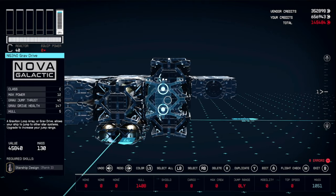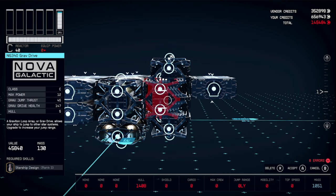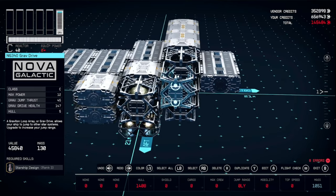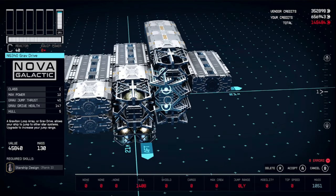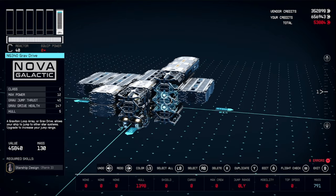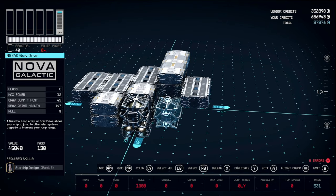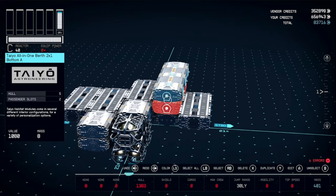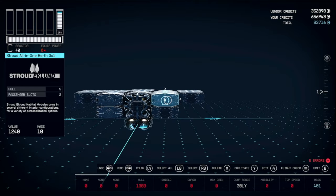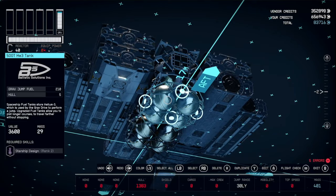Now if the grab drive appears red during duplication, what you should do is change your camera angle — you may have to change it a few times. This works consistently on console, and I believe consoles are locked to 30 FPS. So you could try dropping your FPS down if you're on PC and having trouble. Not sure if that'll work since I can't test it myself, but if it does please let me know in the comments.